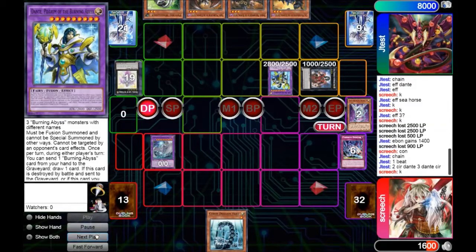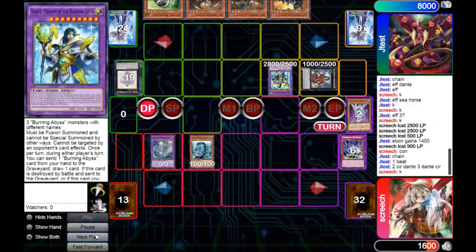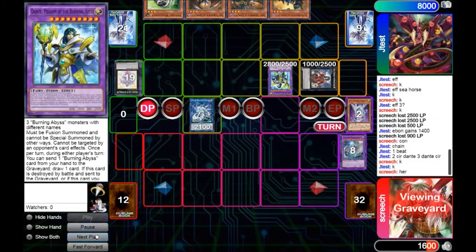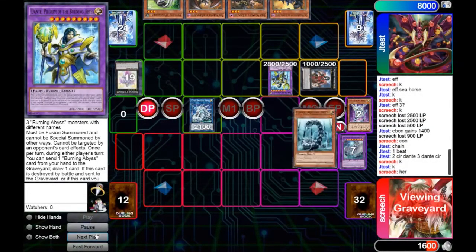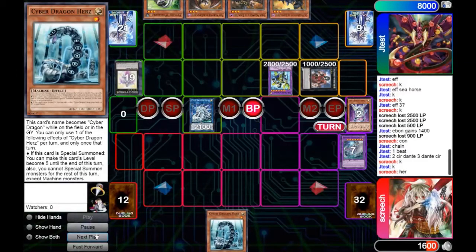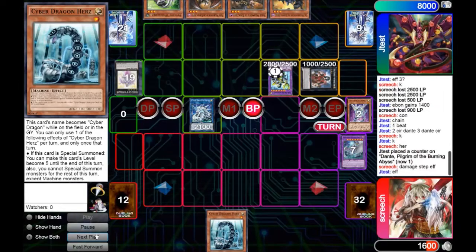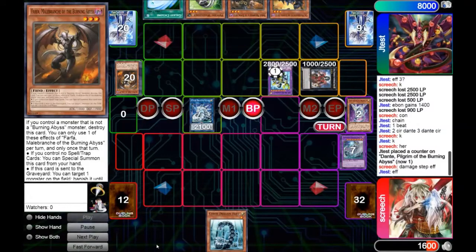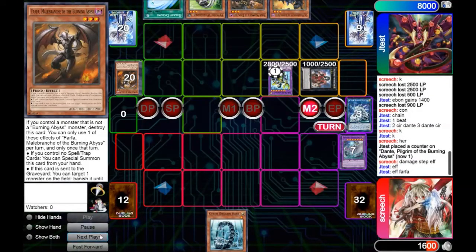He does look fabulous. Anyway, from there, we're going to go ahead and Normal Summon Hurts and go ahead and contact fuse into a Ziga. I'm going to get the effect of Hurts, allowing me to add the other copy of Hurts. Go into the Battle Phase, attack, and attempt to activate its effect. But before the damage step, he activates the effect, allowing him to discard and draw, and then allowing him to get rid of Farfa and banish it for the turn. On the end phase, it does come back.